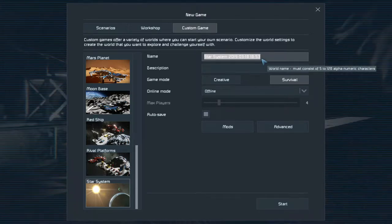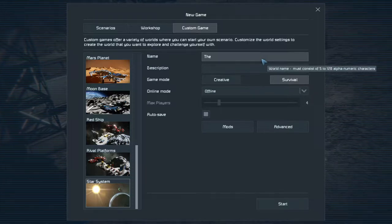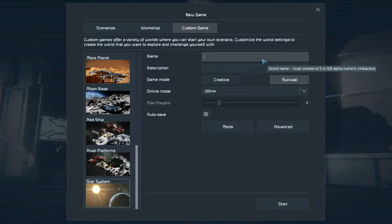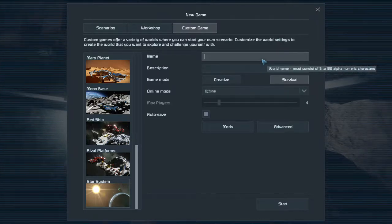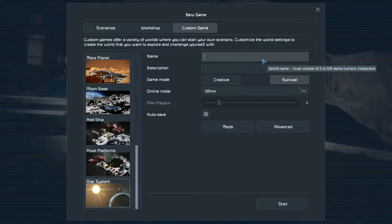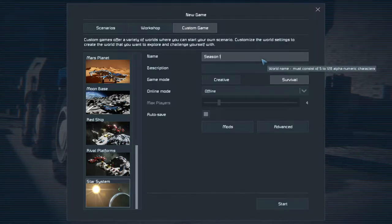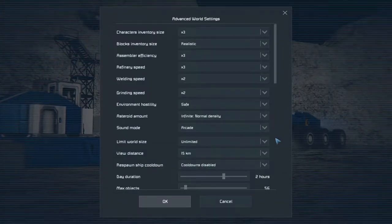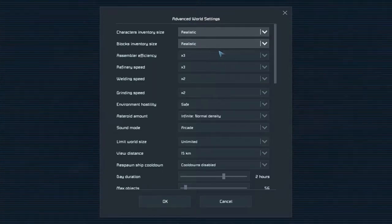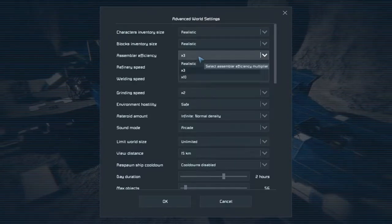Let's just name it Season 1. Make it Survival Offline, Advanced. Character Inventory Size: Realistic. Assembler Efficiency times three.